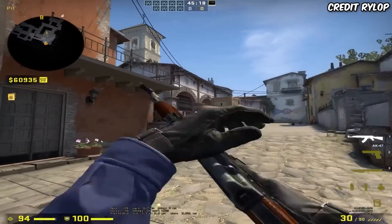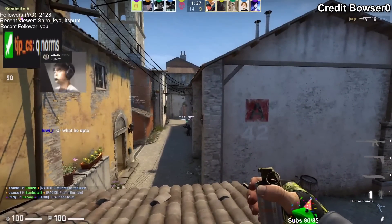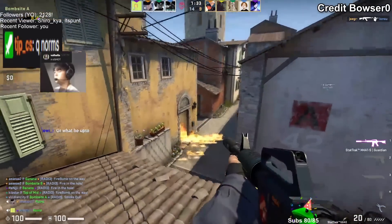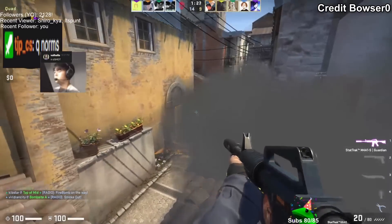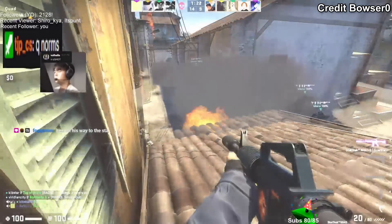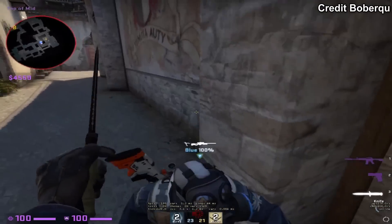This is a very unique smoke from Bowser, who is on top of the porch. He throws a smoke that bounces off the wall and lands on top of the pallet. He gets on top of Robs, then goes back on top of the porch, peaks around the smoke, gets the frag, and falls back afterwards.